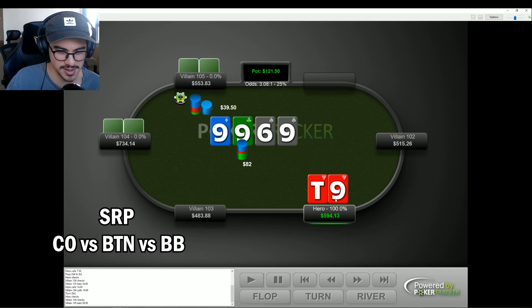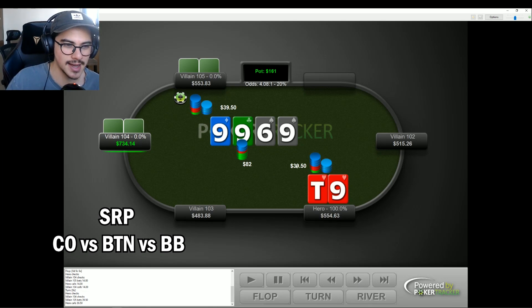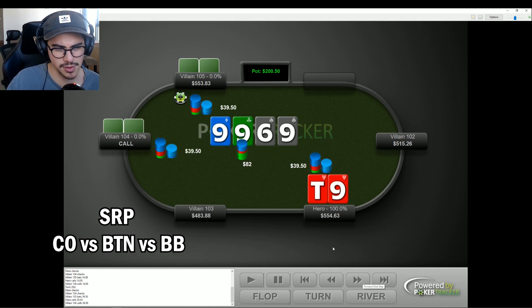I decided to just call and set the trap. What's really interesting is if this player calls, they almost always have an overpair — they would never call with a flush draw or seven-eight on the turn. So it's actually really good if villain calls. Our range can still appear quite weak: we could be holding on with a six, eights, sevens — we're not super strong, just nine-x or some sort of weak vote. Villain calls and overcalls — perfect. Now I think we can put this player on an overpair.